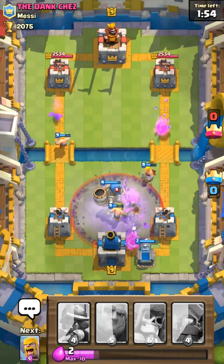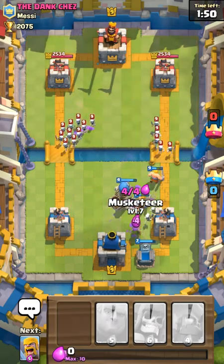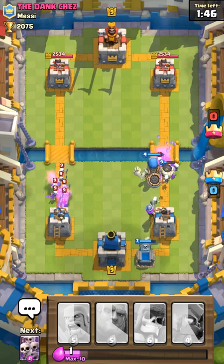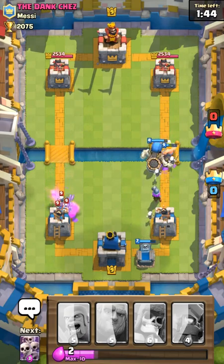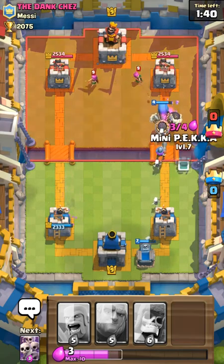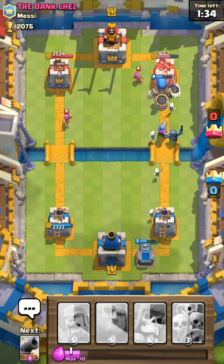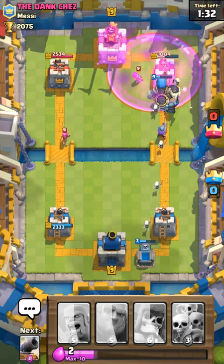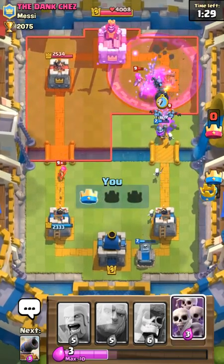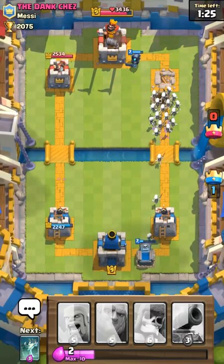Just keep going at it, don't let up. My troops are still alive. He placed down some archers — what am I gonna do? This guy's really good. Oh, he placed down some minions, so what you want to do is place down a skeleton army to counter those. See, they just killed those minions.